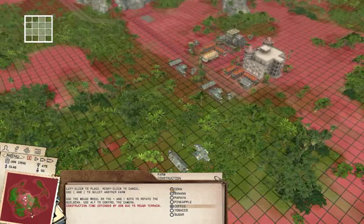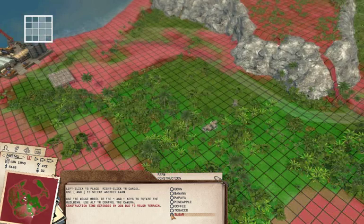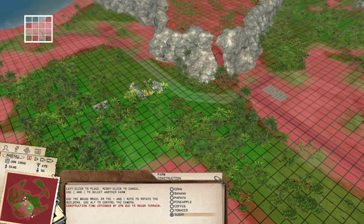Coffee does well. Tobacco occasionally does well — it really depends on where you build. For instance, this corner has some good tobacco country. Sugar does well. Holy mother — I like this place. We'll build a sugar farm here. Maybe we should go for sugar in this game, it really does well.